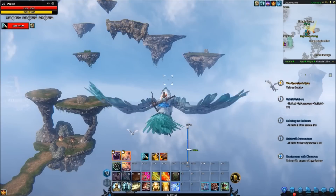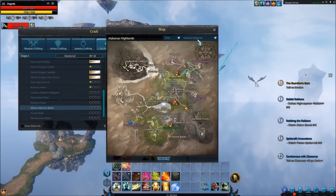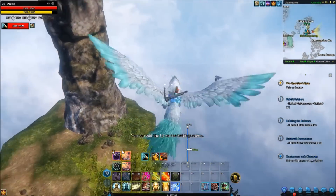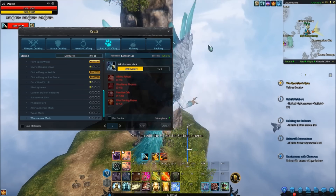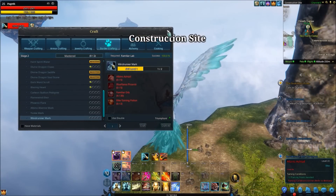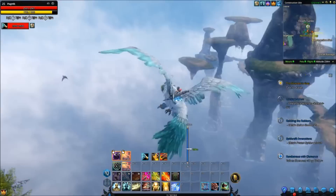Once you've gotten both marks - the Windrunner one from the Hyacanus Highlands Cemetery killing the Cahemius, and the Albino Ashtail mark from killing the Ashtail Phoenixes - you've just got to get five Albino Ashtails. Kill off the Ashtails, Albinos will spawn. It does take a while for them to spawn, and it took me a hell of a long time, just because of other people being here.